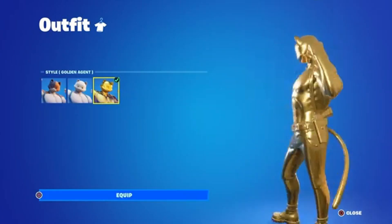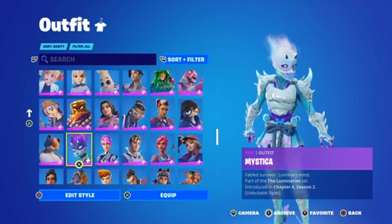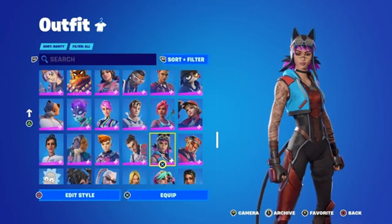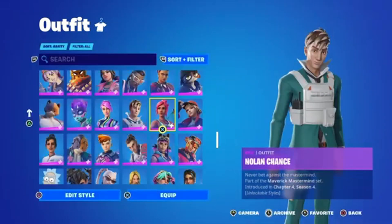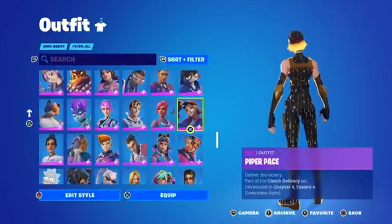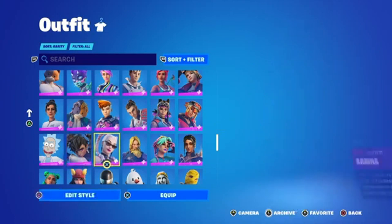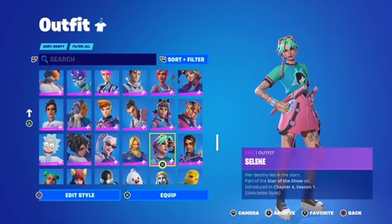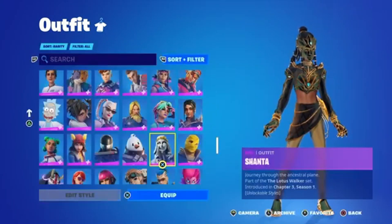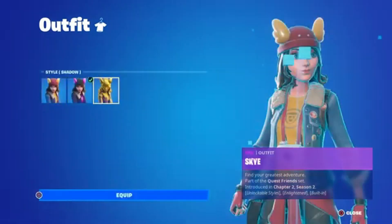I got full Eagle Mouse goals, which is pretty fire — it's a good skin. I got full Eagle Piper too. This season was good — Chapter 4 Season 4, very solid skin with super styles. This is like one of my only crew pack skins that I got. Pretty good though, I like this skin.